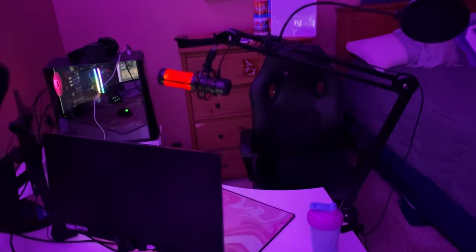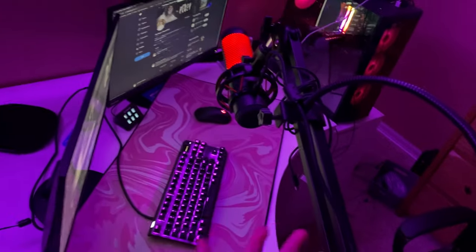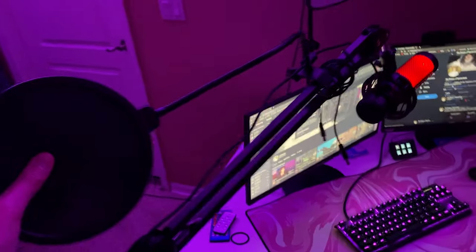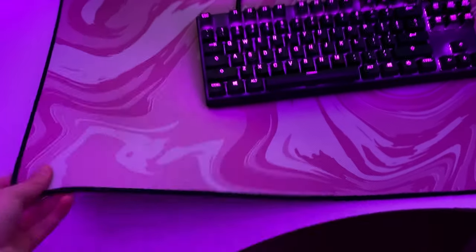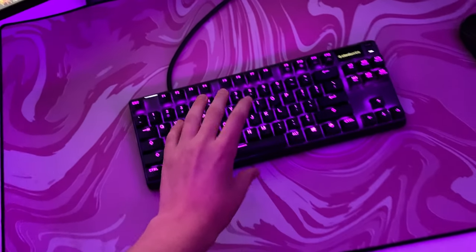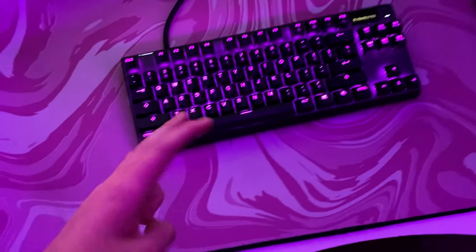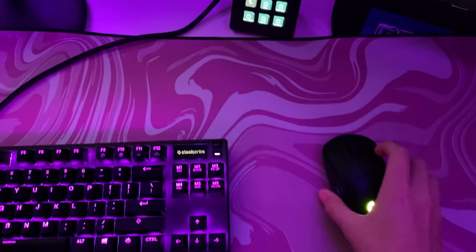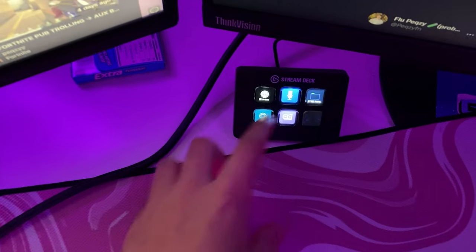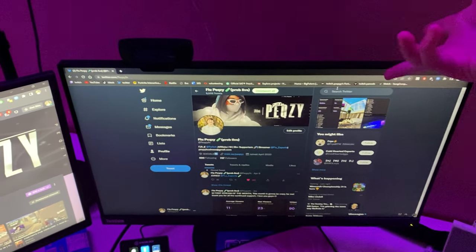What's up guys, this is Flu Pexy and I'm a streamer for Flu Esports — here's my setup tour. When you walk into my room, the setup is right to the left. We've got the HyperX Quadcast on a cheap boom arm from Amazon — if not, it flings up. Down here we've got a mousepad from The Mousepad Company, followed by the Apex Pro TKL which is honestly one of the best keyboards I've ever used. To the right we've got the G Pro Wireless, and down here the Stream Deck works great for streaming.